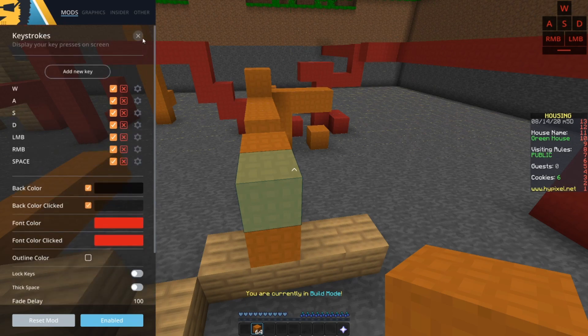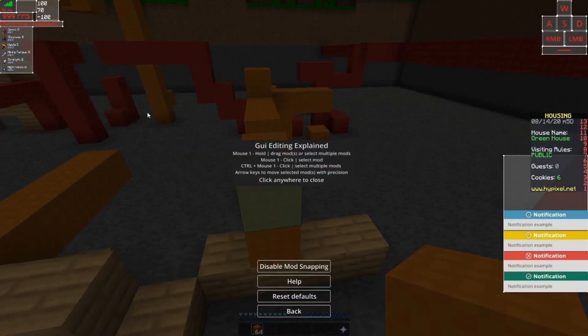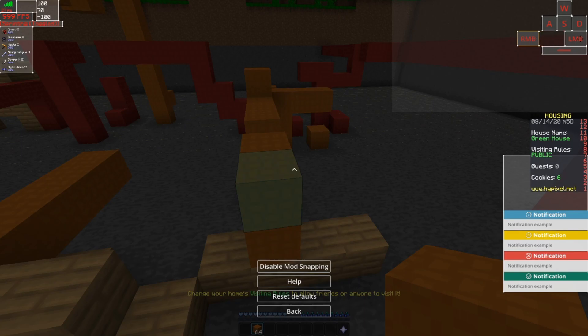Then you're going to scroll back up, press the X here, then go to 'Enable GUI Editing.' All you're going to do is see how you can move each individual key in your keystrokes. You're going to take the right one and the left one — move the left one over to the left side of the keystrokes mod, and move the right one over to the right side of the keystrokes mod.